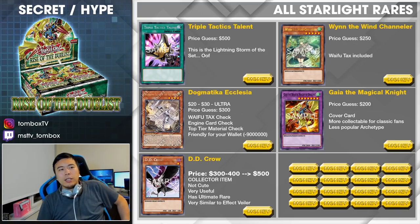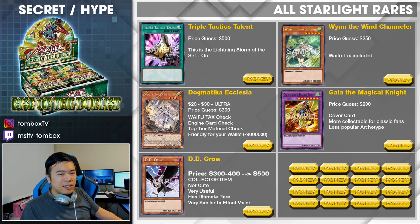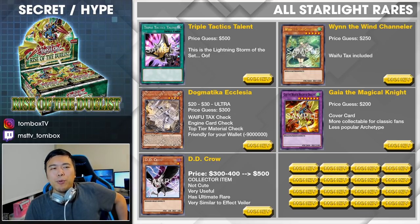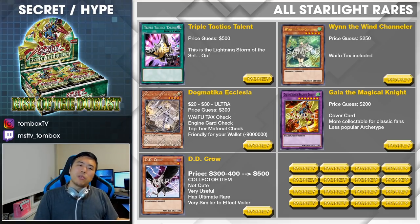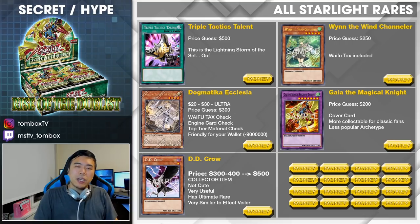Look at this price point. Triple Tactics Talent, Wind Charmer, Dogmatica Ecclesia, Gaia the Magical Knight, and D.D. Crow — these are all our starlight rare lineup. Price point-wise, Triple Tactic Talent is the lightning storm of the set — super expensive. Probably Apollousa range. My price guess right now is $500. It's probably going to go up to like a grand if it's super played. But if it tanks, it's still super collectible. Just look at all the collector rare stuff — it's pretty pricey. Money card right there. If you pull it, congratulations — sell it, pay your rent.